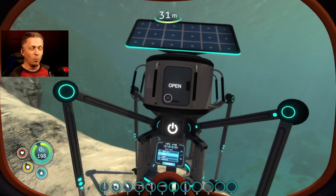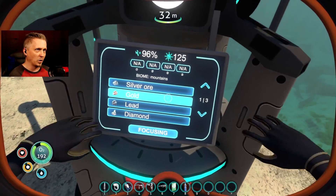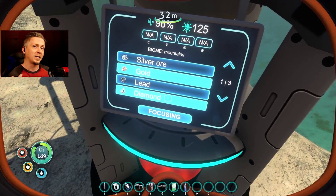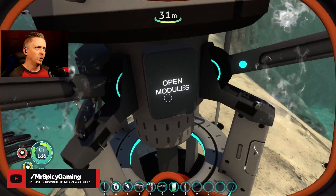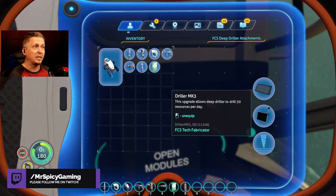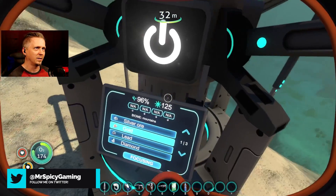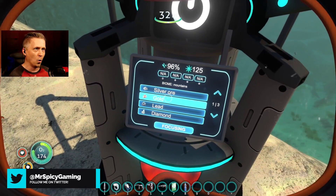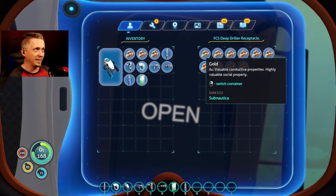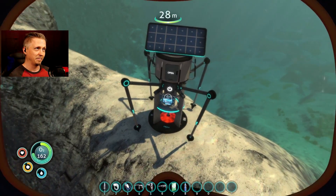I've got my driller now. What I did was, by coming out here, I went ahead and made a focus module for it, so I was able to select it to focus on diamond. Once it collected four diamond I was able to upgrade the drill module, and then once it got four more I was able to upgrade again to mark three. So I've actually got it decked out at 30 resources per day, still using the focus mod, so I can use it to get gold right now. I've got a bunch of silver from it too, so that's helping to get the supplies I need to make more storage servers.